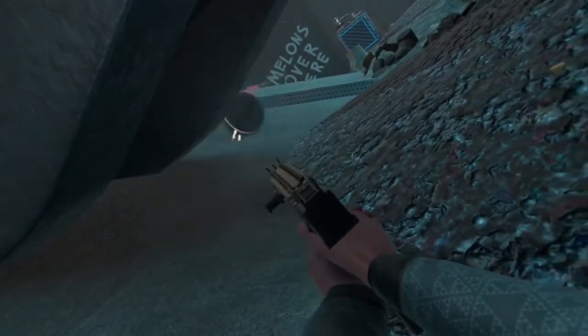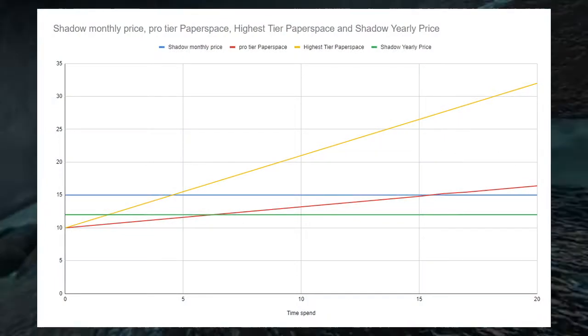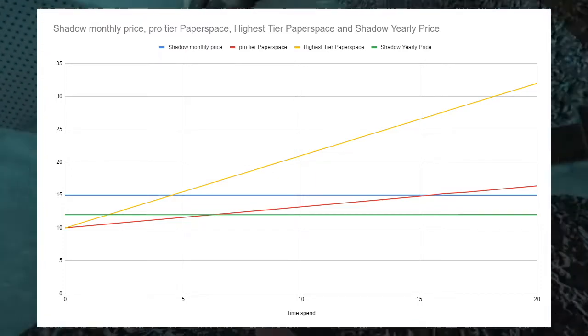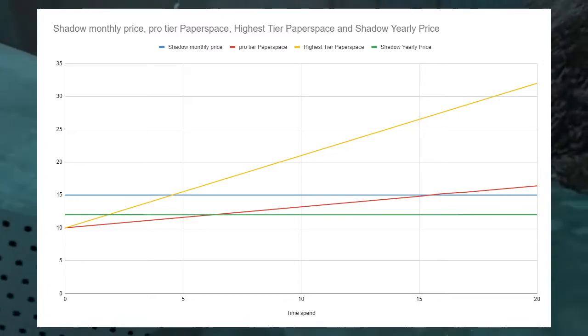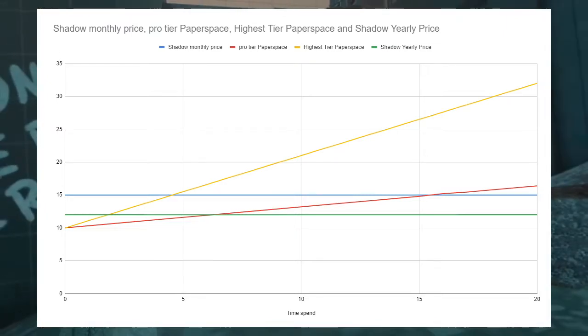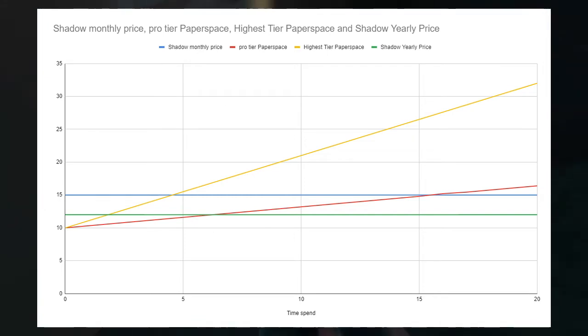A big difference between the two is the pricing. Shadow is a flat $15 per month, or $12 a month if you subscribe for a year. Paperspace has you pay based on the amount of time you use the service. For example, the PC I tested with was $0.32 an hour, which is pretty good. However, you also have to rent storage from Paperspace monthly, and to have enough room on the PC you need the 100GB of storage, which is an additional $10 a month. I made a graph showcasing the prices of Shadow and two tiers of Paperspace, all using the 100GB of storage. You can end up getting a cheaper service using a mid-tier computer and not playing a ton. If you subscribe for Shadow and get the $12 per month price, it's pretty hard to get a lower cost using Paperspace, even with the mid- to low-end PCs they offer.